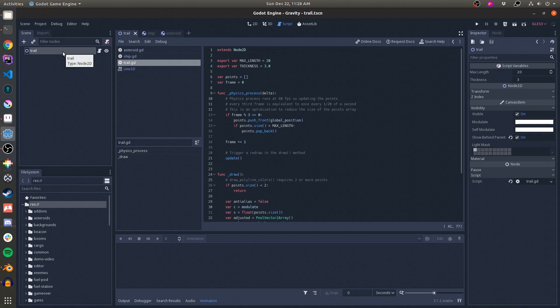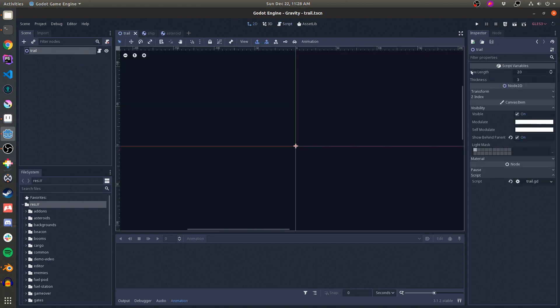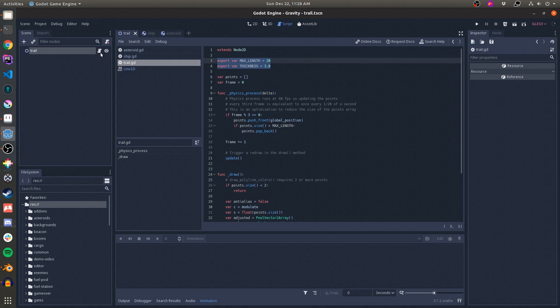By itself, a Node 2D doesn't show anything on the screen, but all Node 2Ds let you use basic 2D drawing functions to draw on the screen. Let's look at the code. First, I export a few variables for length and thickness — I'll use those later. They're exported so they appear in the property inspector. Next, I set up an array to hold all the points I want to draw the line trail through, and a variable for counting frames.